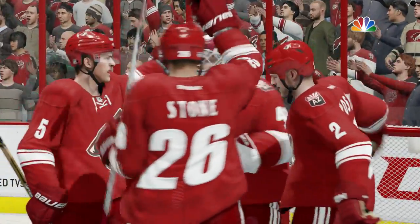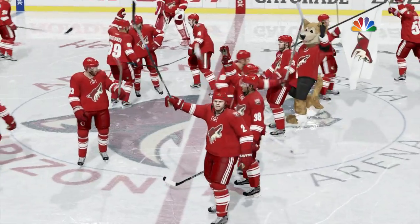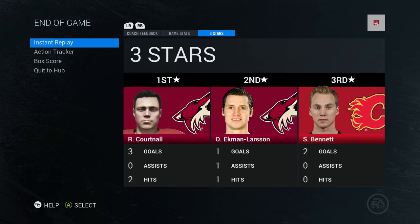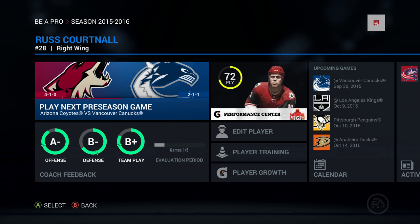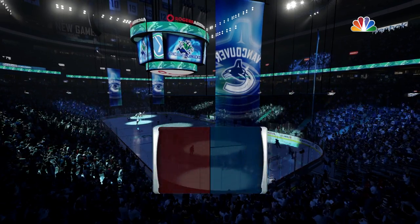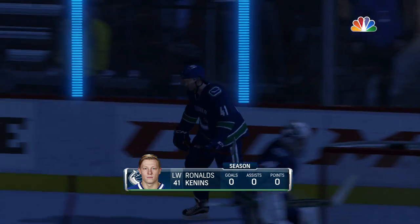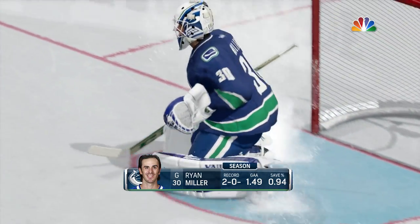Just a preseason game but they've got things going well — hopefully building momentum into the regular season. A hat trick for Russ Kortnall and a salute to the fans by the Coyotes. Kortnall is the number one star with three goals and two hits. Ekman Larson had a goal and assist before his injury. Sticking with him on the third line — would have thought maybe a bump up to second after a hat trick, but apparently not. The defensive grade is getting better though, with some blocked shots and better positioning.